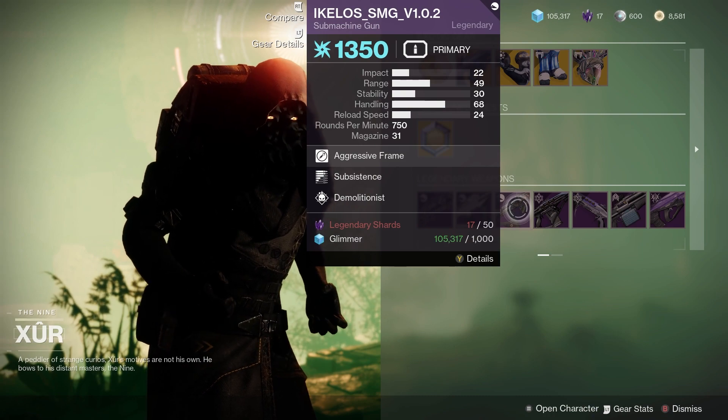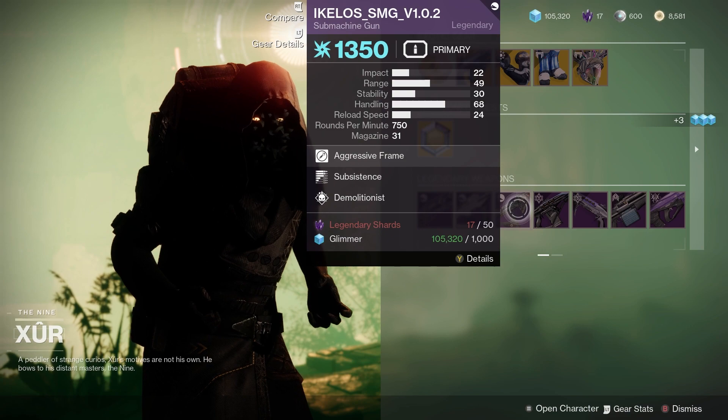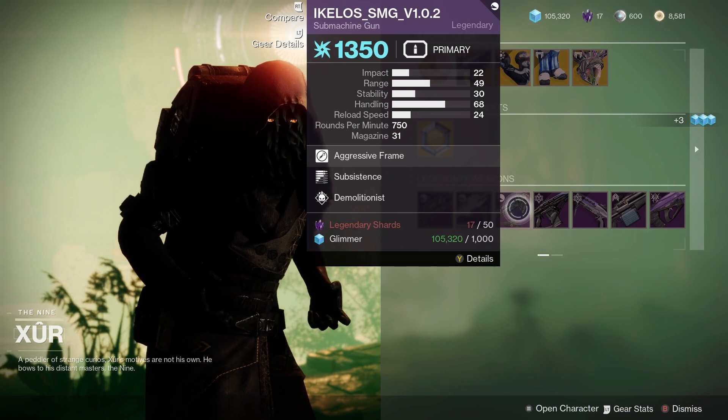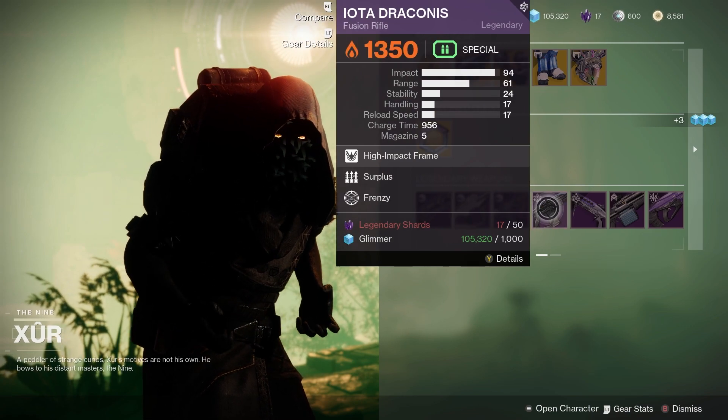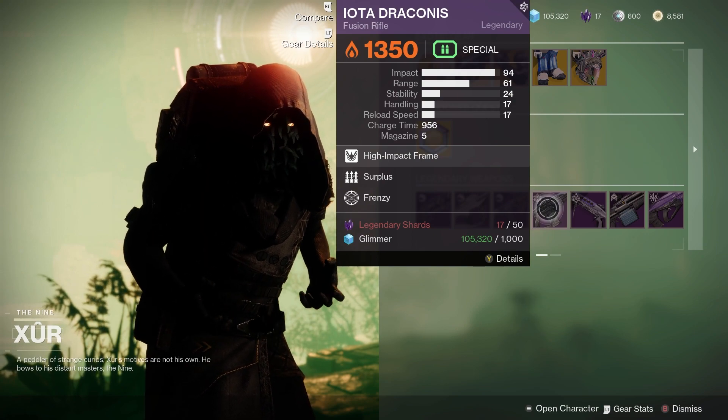Next up we've got the Ikelos SMG, again really good for ARC 3.0 builds — this one comes with Subsistence and Demolitionist, so that is pretty good. We also have the Iota Draconis, very popular a few seasons ago, with Surplus and Frenzy.